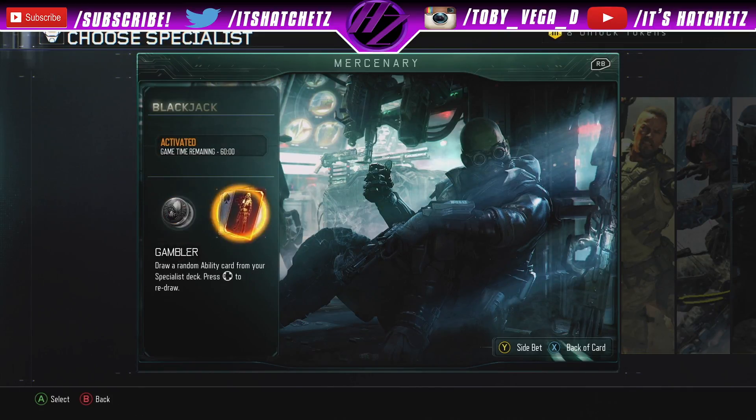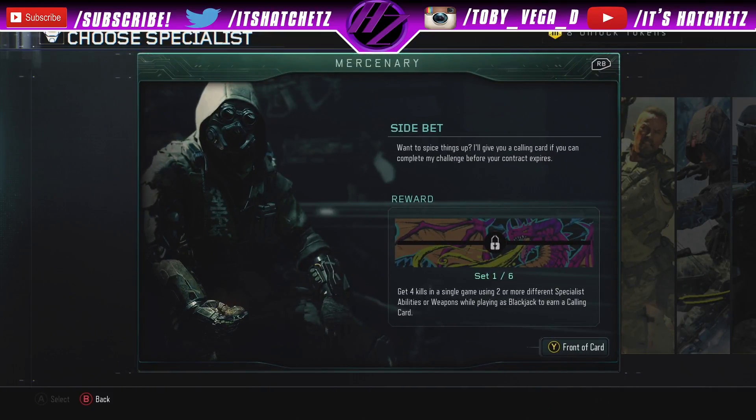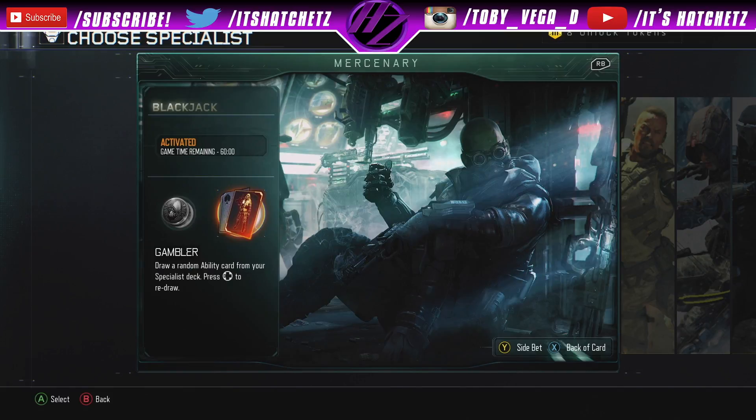Blackjack has two abilities: Rogue and Gambler. With Gambler, once it becomes fully loaded, you can switch between whatever specialist you want from all the other nine specialists.